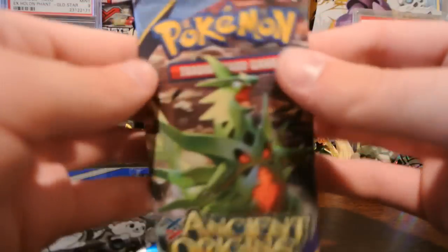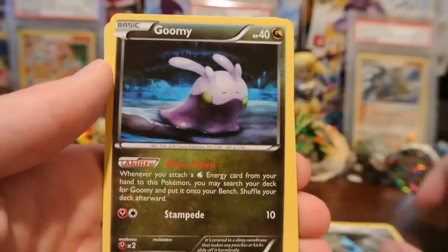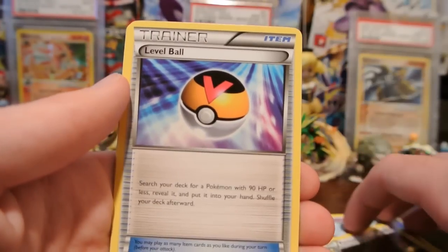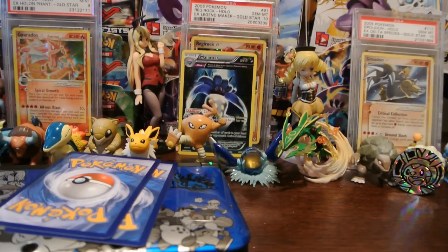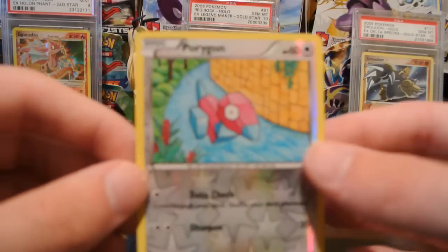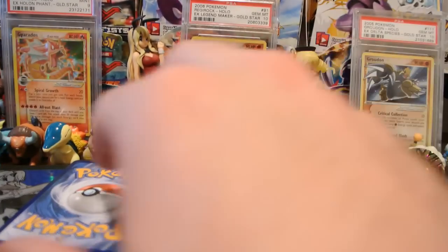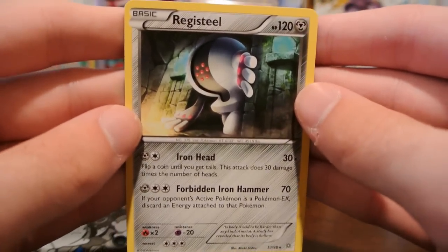Let's go with this Mega Tyranitar pack. And here we have a Beldam, Gumi, Wooper, Baltoy, Persian, Level Ball — glad that got reprinted — Stableye, and Lifestander, which also got reprinted. The reverse is a Porygon, that's just a common, but one that I needed for my set. And the rare is a Registeel regular rare, so just two regular rares so far.